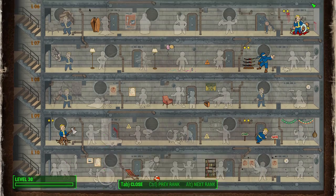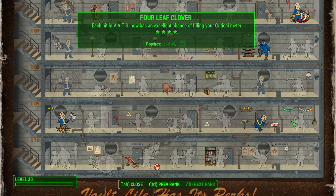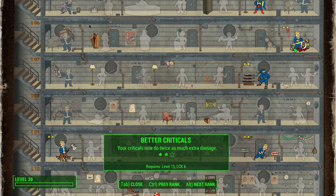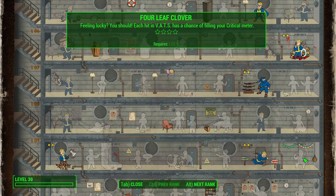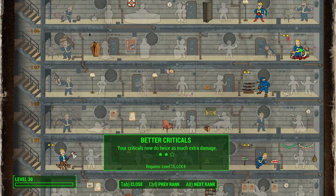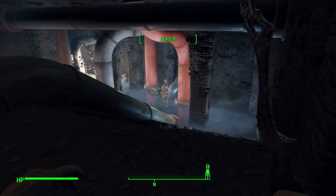Finally, Four Leaf Clover — if you make it all the way to Luck 9, you'll have a chance with each VATS hit to fill your critical meter, and each rank increases that chance. All of these Luck perks synergize together. If you take Ezio into the higher levels — the 40s, 50s, 60s — investing in all of these will make him overpowered, essentially one-shotting everything, as you've seen in the gameplay shown in this video.